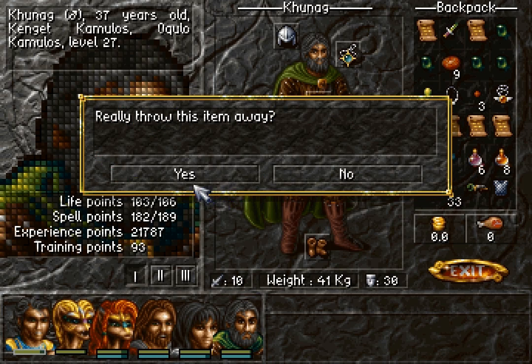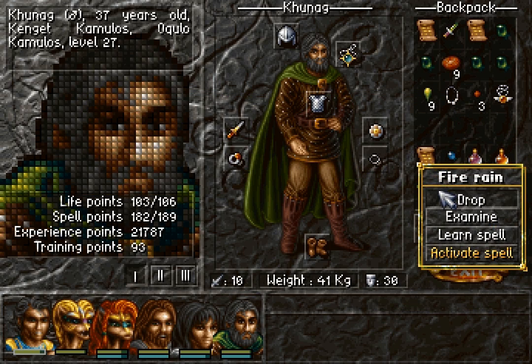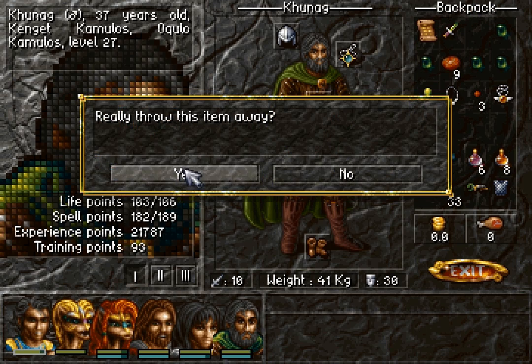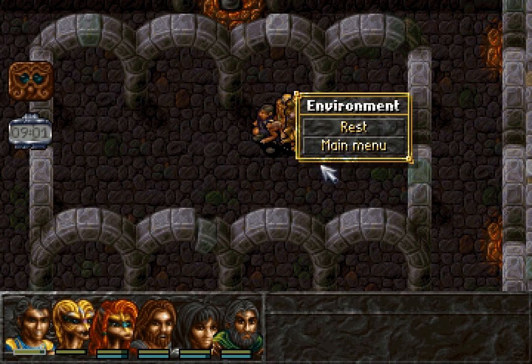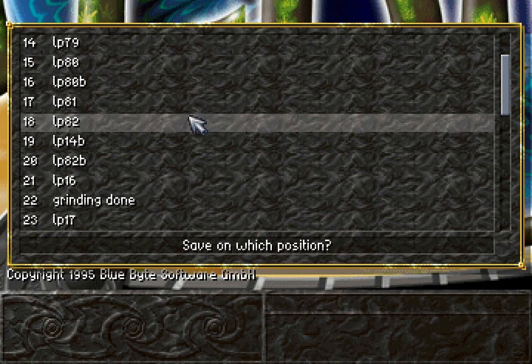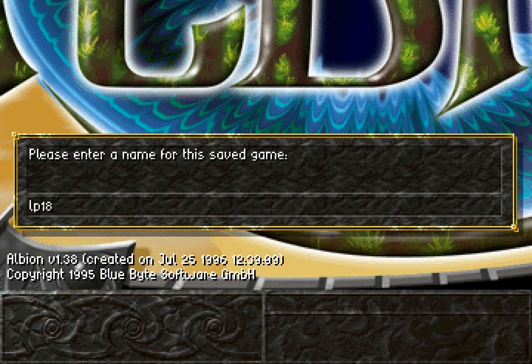We'll get rid of these scrolls here. Getting rid of them from Thunag really isn't that important, because we have the opportunity soon to get rid of Thunag from our party — and I'm definitely going to be considering that. We'll just drop this here and drop that there. We might as well save. I've got rid of all of those items from our inventory — it can't hurt, can it? Let's just save here.